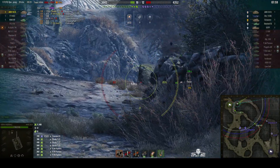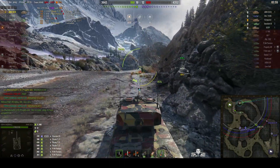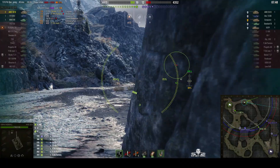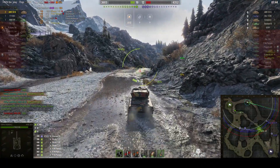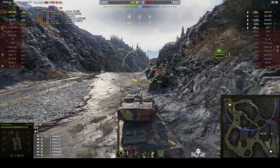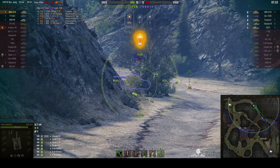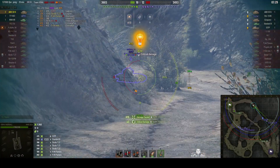We're loaded. The Standard B has probably pulled back — yes, he has. The Ripper Patton has gone out on his own on the bridge road and is nearing the cap. Where's that 53 TP? There he is — he's running back to the cap. That one tracks him, and that one goes into his engine bay: 415 damage. Going for another one and now the kill shot.